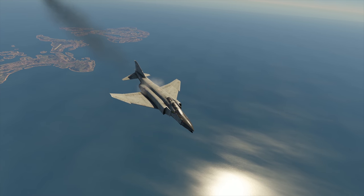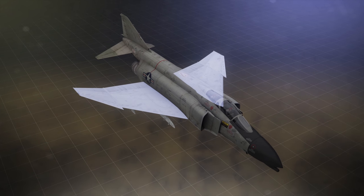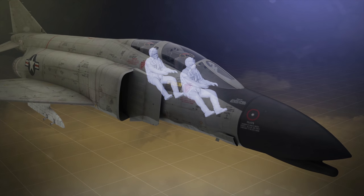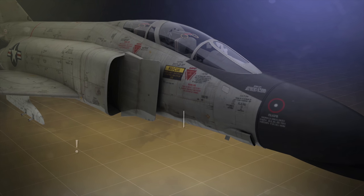Let's see what is so special about it. Swept wing with angled outer parts. Two extremely powerful engines from General Electric. A crew of two pilots. A radar. And, of course, the armament.